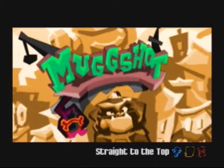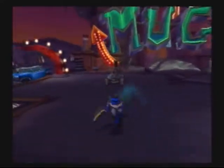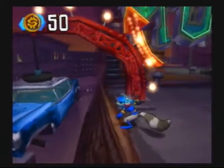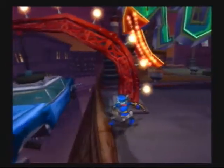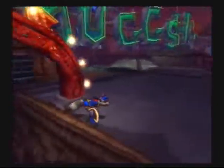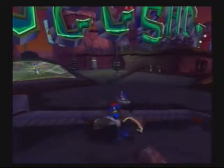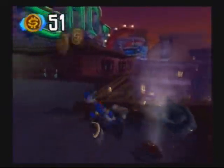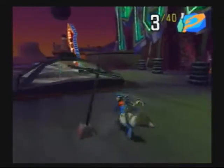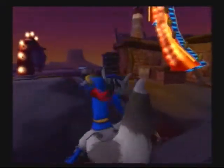In this level there are all these cars with bottles on them. In order to get these, you have to jump on, grab the bottle, and jump back off before the car falls down.